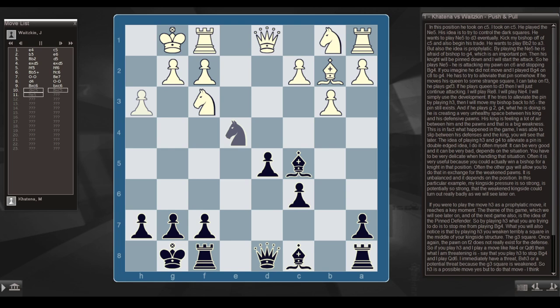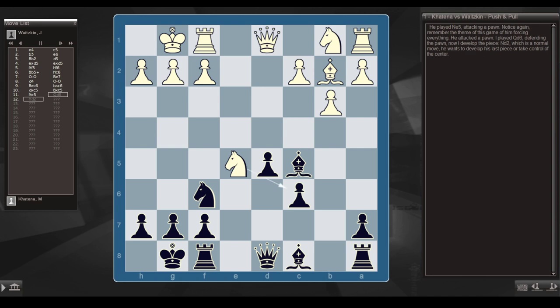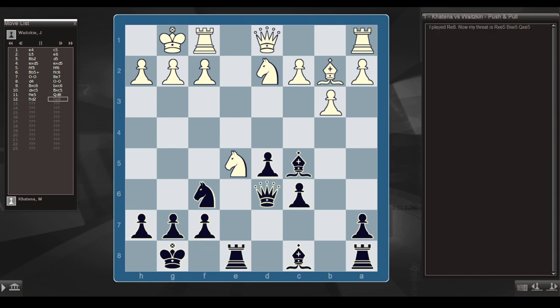He played knight e5, attacking my pawn — remember the theme of him forcing everything. He attacked a pawn; I play queen d6, defending it. He developed with knight d2 — wanting to take control of the center. I played rook e8; now my threat is rook takes e5, bishop takes e5, queen takes e5. He defends with knight df3. He could also defend with rook e1, but that would make f2 weak — you always have to notice what your opponent is leaving when they play a move.